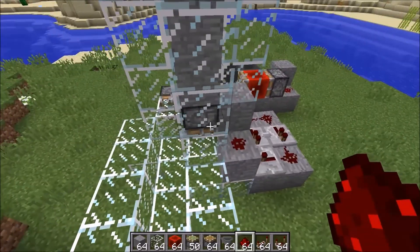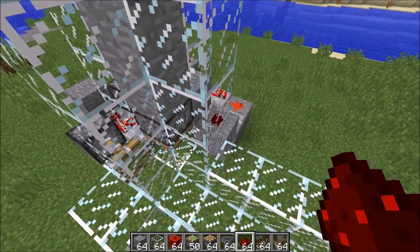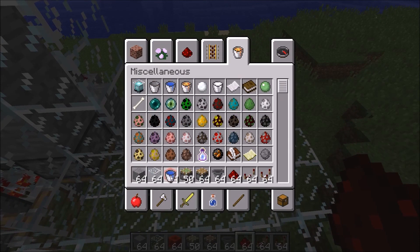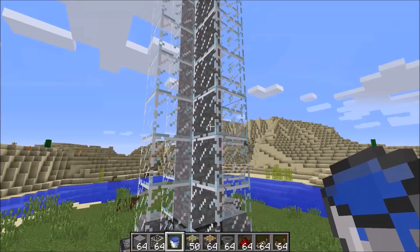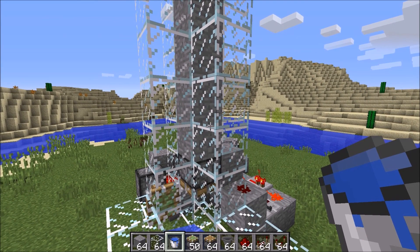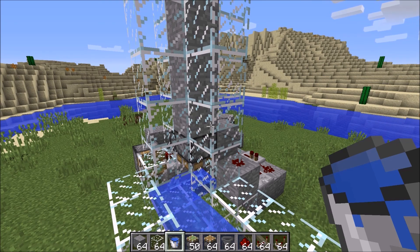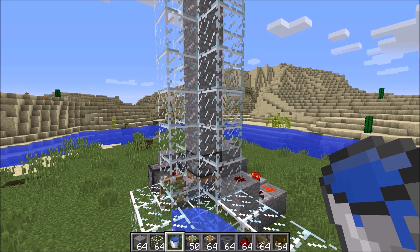And you are now done your item elevator. Very simple design, very easy to do. There's no limit on how many items you can put through or anything else. So really all that's left to do is actually create your water stream. I take a bucket of water, put it down here — as many items as you put in will be brought up to the top. You can build it as tall as you want. I haven't had any issues yet with the thousands and thousands of items I've put through this — I think I've lost one, and that was just because I missed the water. So this is a 1.9 working item elevator, very simple design. Thanks for watching.